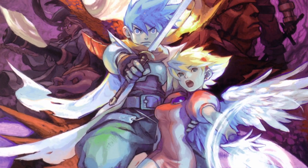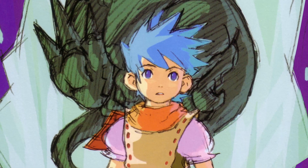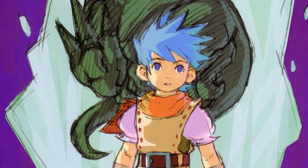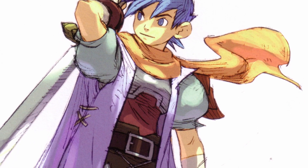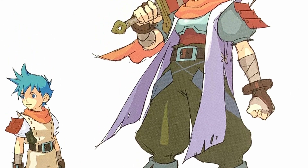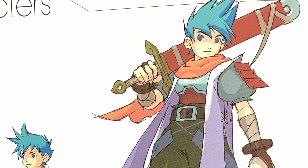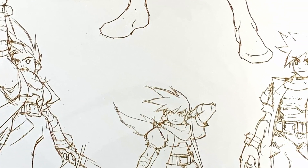Breath of Fire 3 starts off with the recurrent blue-haired protagonist Ryu. He wakes up in the mines as a dragon whelp and goes on a journey to find out the mystery behind his origin. In the two prior installments Ryu had a tail, however they gave him short hair this time around. Moreover they added more armor to his clothing but kept the classic white and red colors. Compared to the other games, this version is the most muscular and bulky.